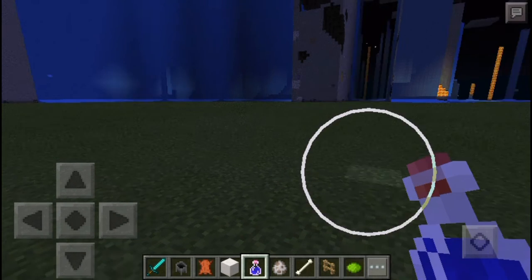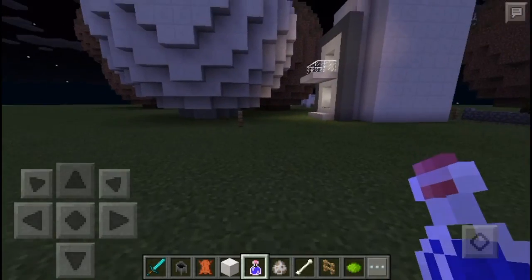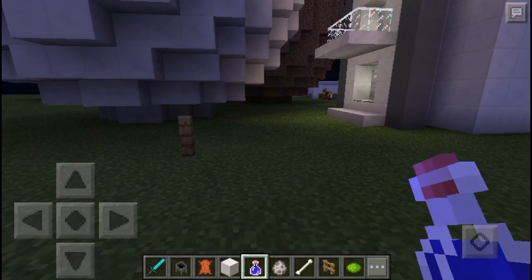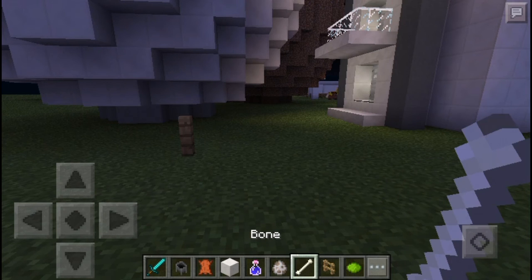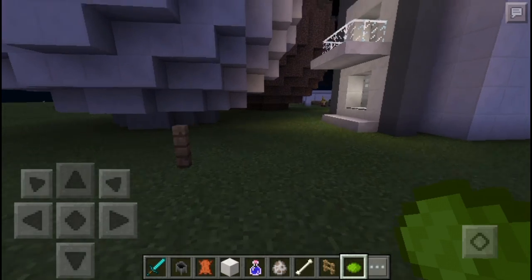Hey guys, it's me jgbxd. I'm going to show you how to color your wolf in MCPE 0.15.1. First you need the spawn wolf, bone, and lime dye.